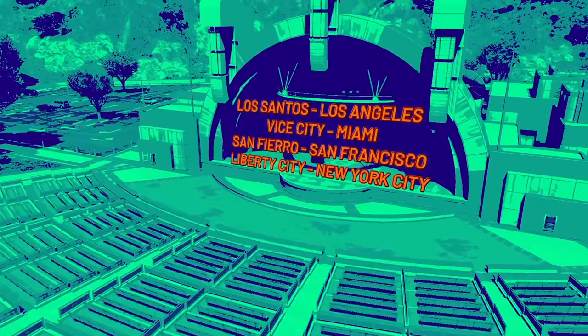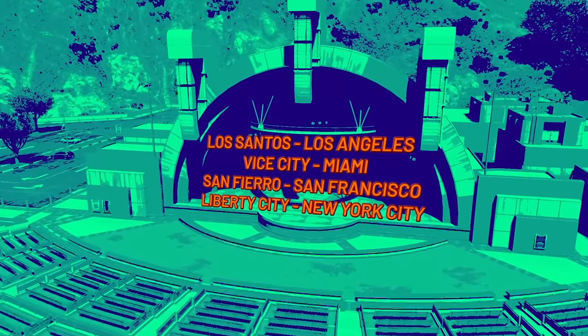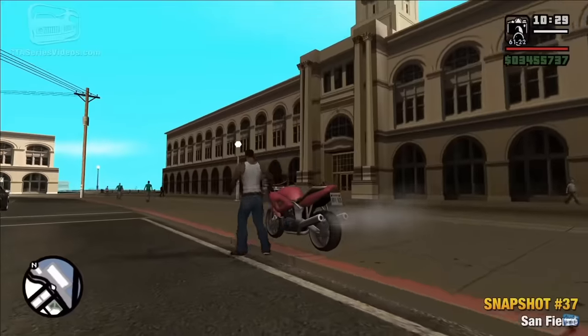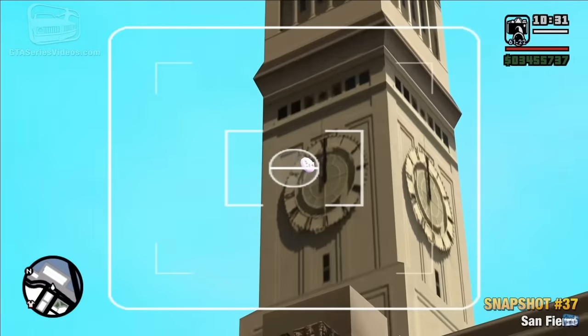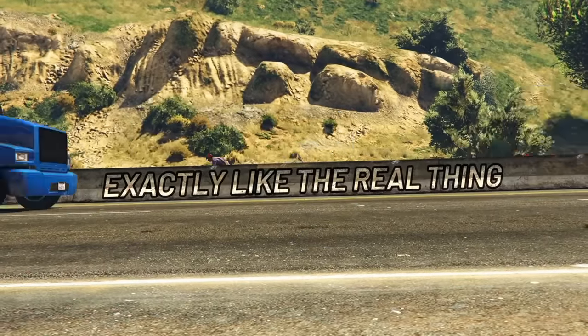Each GTA map draws inspiration from the real world. Los Santos represents Los Angeles, Vice City represents Miami, San Fierro represents San Francisco, and Liberty City is New York City. Buildings are created as perfect matches or parody-like matches to their real-life counterparts. Rockstar not only captures the city's spirit, it does it while looking exactly like the real thing.